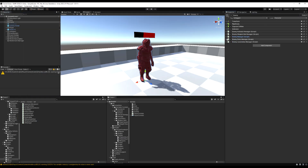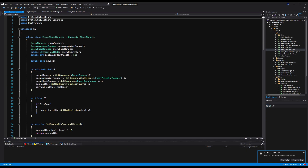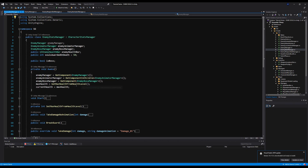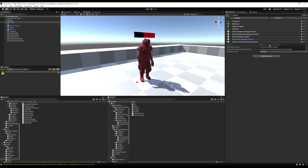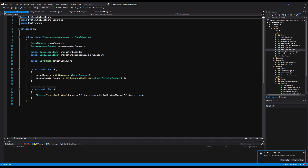Let's go to the EnemyStatsManager now and change the EnemyAnimatorManager reference to GetComponent. That looks good, so let's save that. Moving briskly along — let's go to the EnemyLocomotionManager, open that up, and just the EnemyAnimatorManager reference needs to be changed here and we're good to go. I realize I'm going a bit fast, but I think you guys get how to do this from the last video.